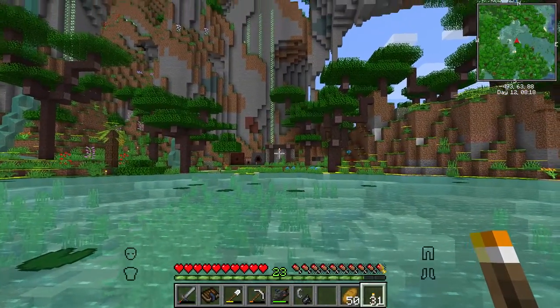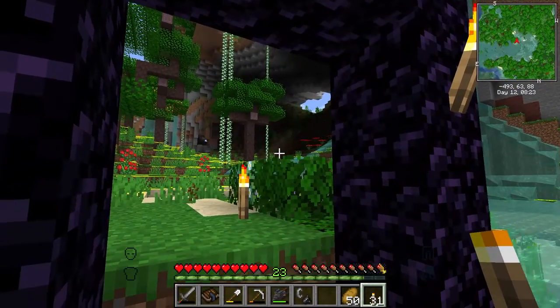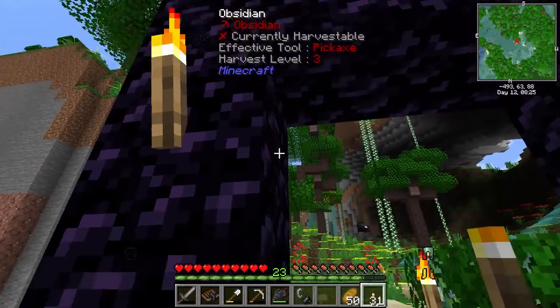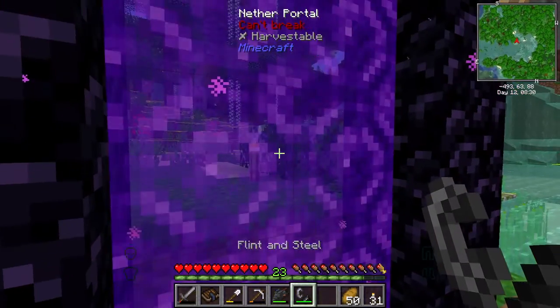I didn't have to make a diamond pickaxe for this, so I still have my eight diamonds for other things — this drill with the drill head works great to get obsidian. Let's go back and build the portal. I built it off a ways from my base so that if anything comes through I have space to defend. Let's go into the Nether and find some quartz.